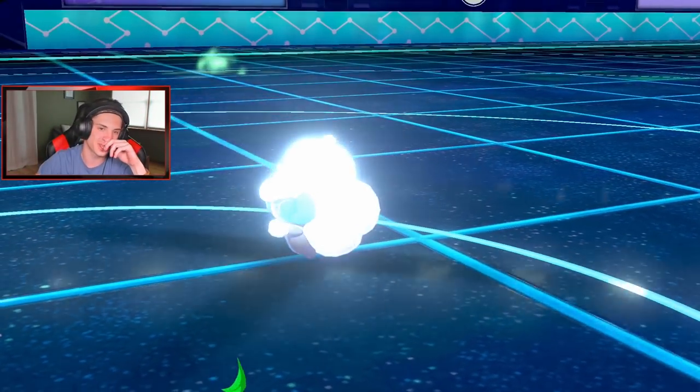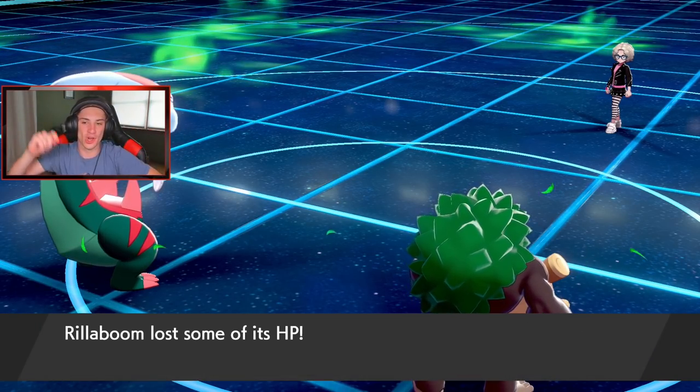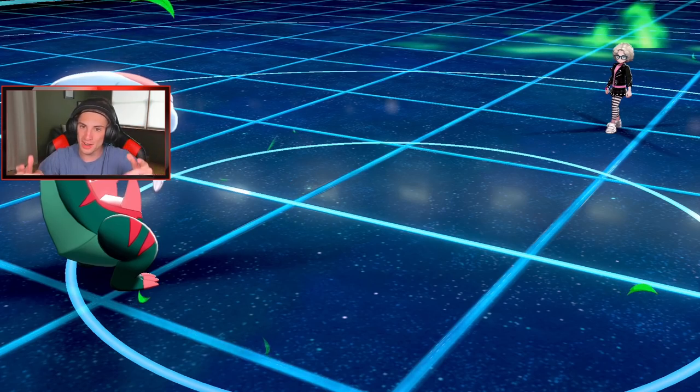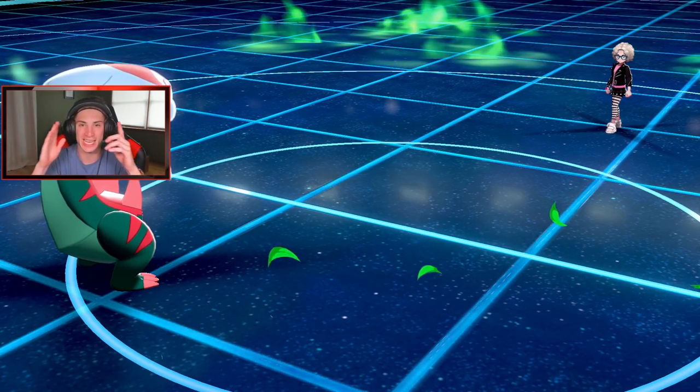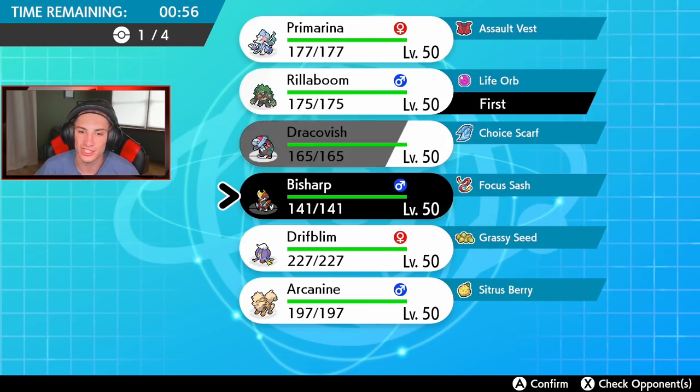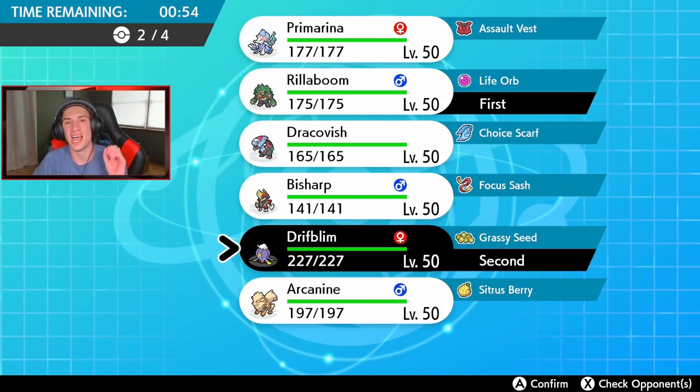We should have won that first one but one and one. In this last battle I get to show off the Drifblim and Rillaboom combo. Looking to snatch that winning record in this third and final battle. He has Dragapult, Coalossal, Sableye — who is so scary as a support lead — Coalossal again, Dracofish, and Bunnelby. I think Rillaboom and Drifblim is just such a solid lead.